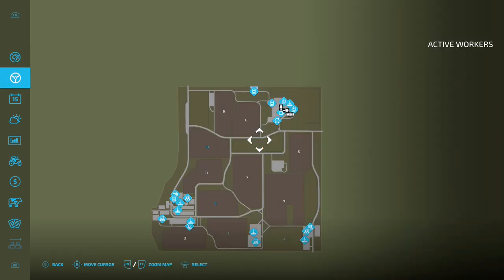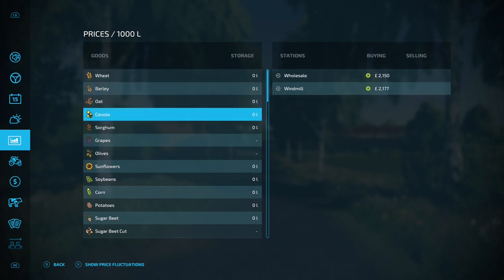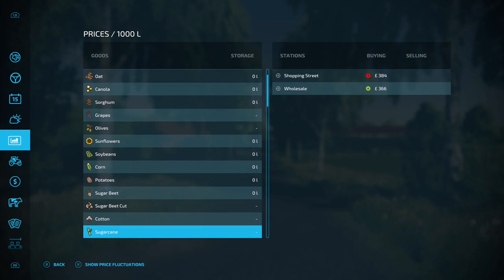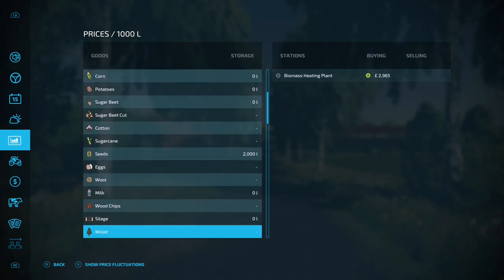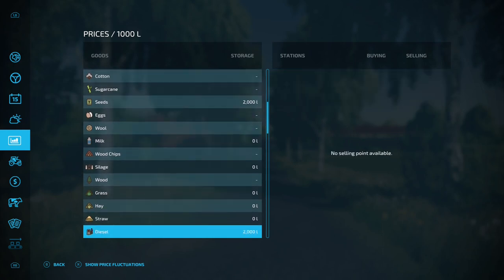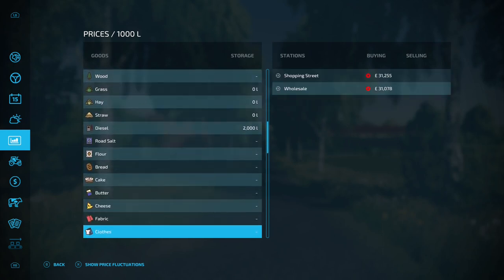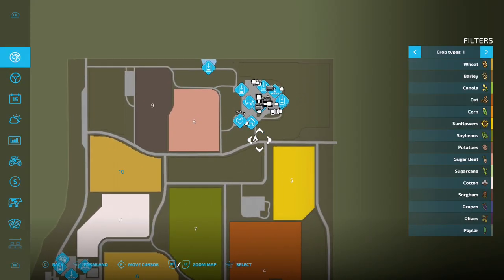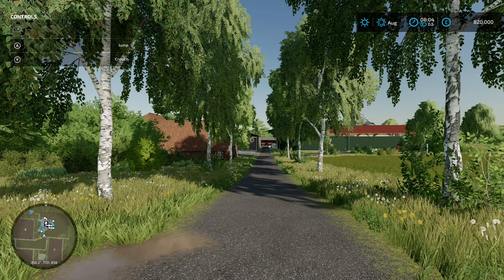From a shop perspective, you can sell everything that you normally would. Obviously seeds, diesel, herbicide and fertilizer you can't sell, but everything else there is a place to sell it. Normal stuff on the selling front, which is very nice. You start the game right here on all three game modes, right by the start farm.